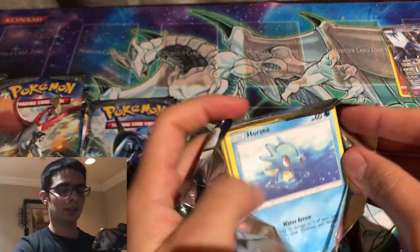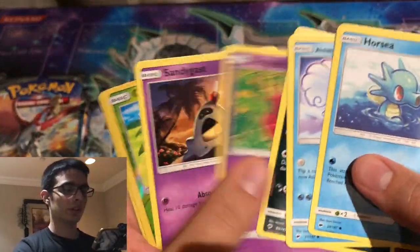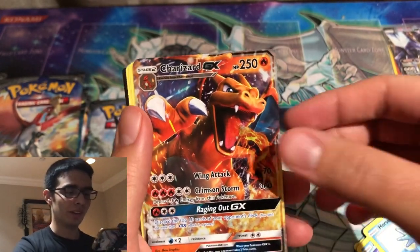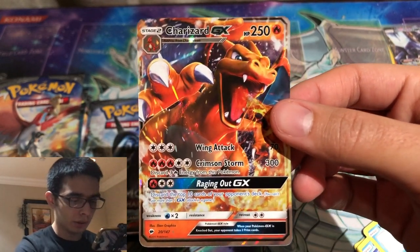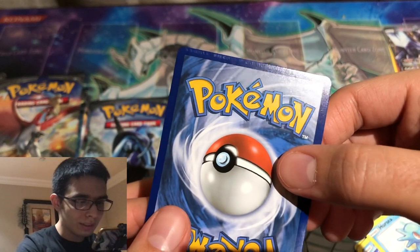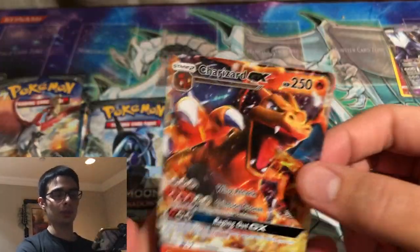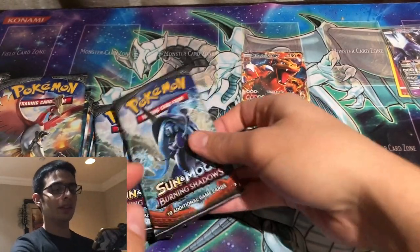With Burning Shadows, the print quality on cards can be pretty tough. At least we're pulling one Charizard, so that's cool — let's see what the quality of this card is. The centering is really bad, but what I'm mostly concerned about is the print quality. You guys can just see that — yeah, that's going to be tough. This Burning Shadows reprint is just not super good quality-wise.